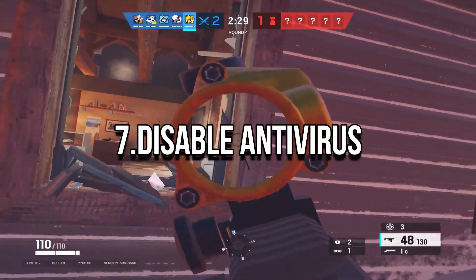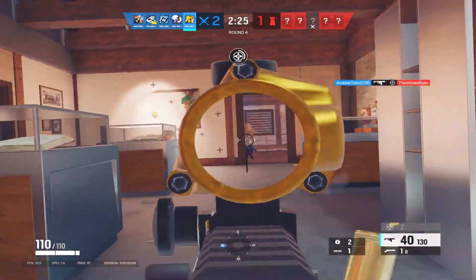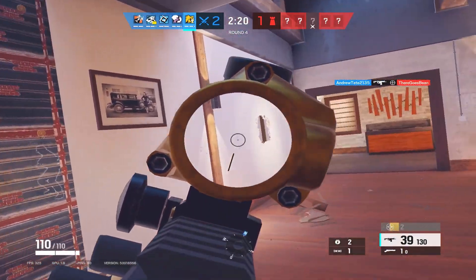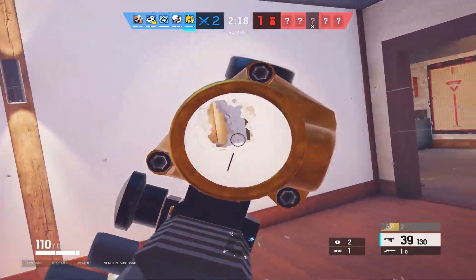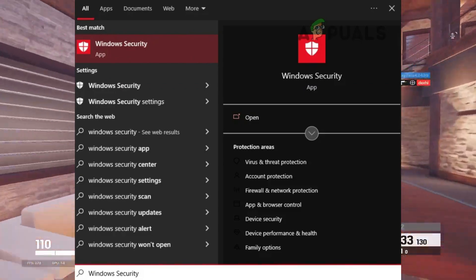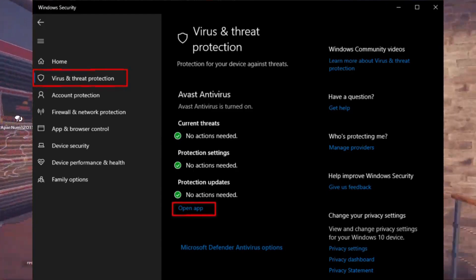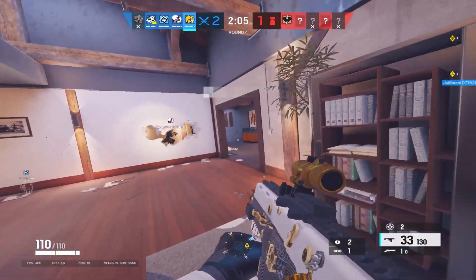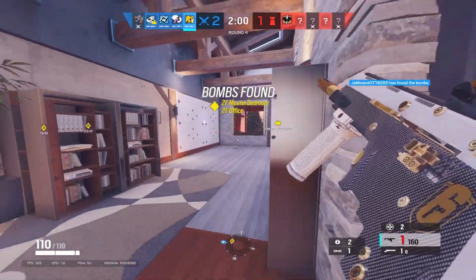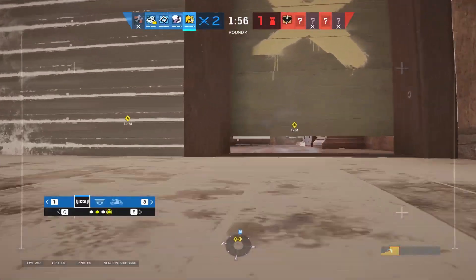7. Disable Antivirus. The Windows Firewall has a tendency to interfere with video games, preventing them from being able to perform all the operations that they need to. If this happens, it can severely affect the game's performance, causing stutters and freezes. Type Security in the search bar and enter, click on Virus and Threat Protection in the Windows Security menu, select the Open App option. This will open the menu of your antivirus program. From the menu, head to Settings and disable the antivirus. These methods will help to solve all FPS and stuttering issues on low PC as well. Please like and subscribe for more.